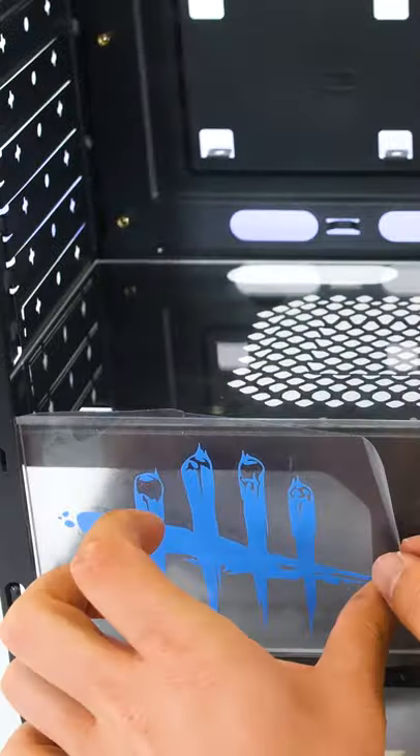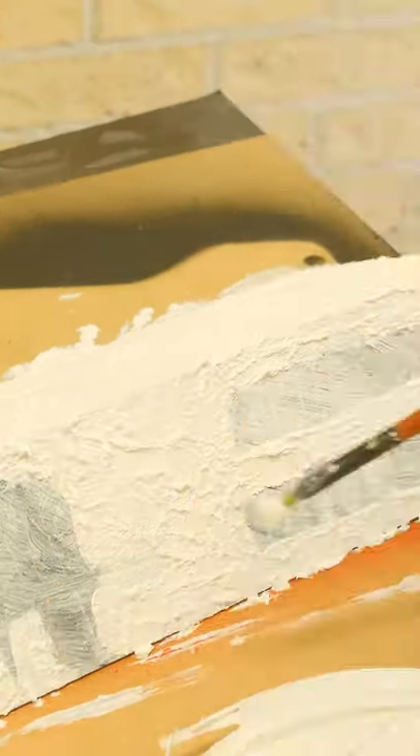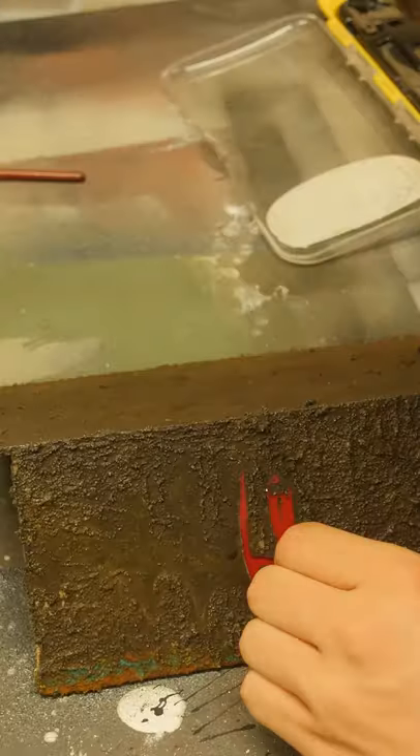Where this PC shines is in the customization. Our aim was to make it dirty and bloody. We used a render effect paint to look dirty when it was painted, then slowly rustled it up and removed the vinyl when we were happy.